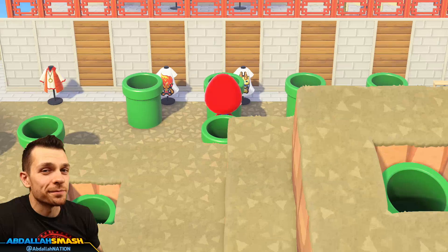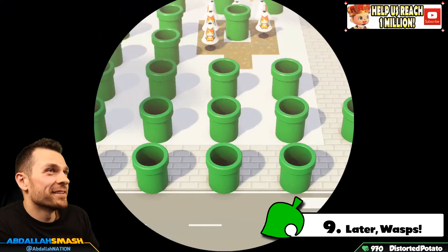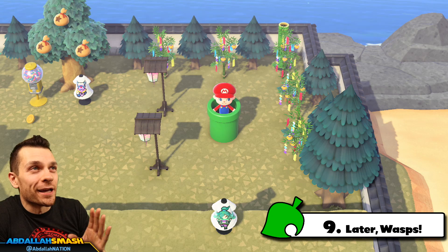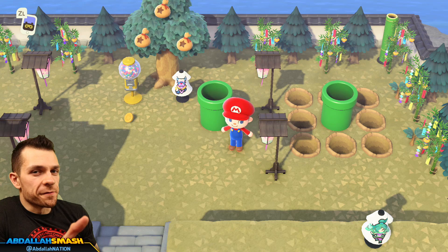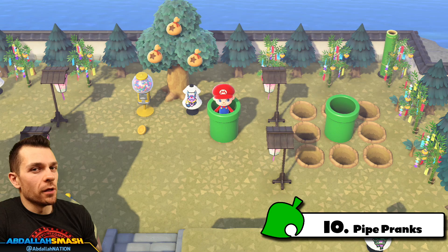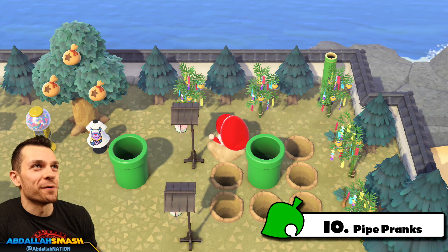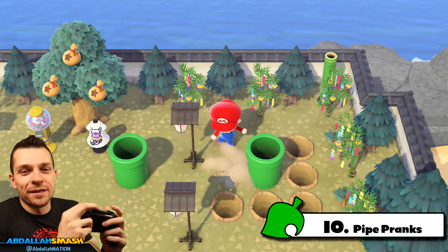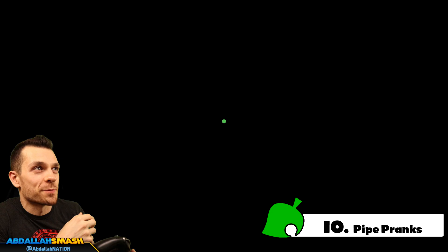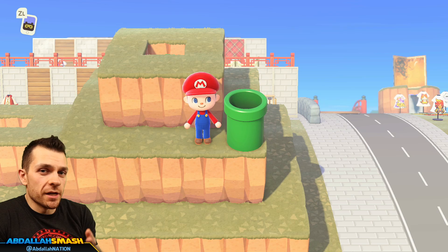For a bit of fun: if you shake a tree and wasps come out, all you have to do is jump into a warp pipe and you'll absolutely escape without getting stung. Another fun interaction: if you bury pitfall seeds or dig holes around one singular pipe and someone jumps in and warps out, they're in for a surprise — they'll legitimately fall inside a hole just like a regular pitfall and have to wiggle the controller to get out. Also note there's no controlling which direction you face when jumping out of a pipe; it's pretty random.